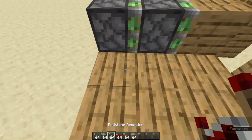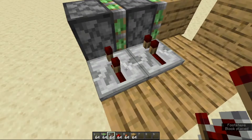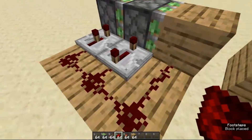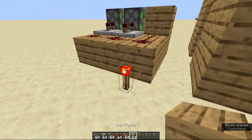Then we are going to place two redstone repeaters right here — one set to two ticks and one set to four ticks. Then we are going to place a redstone dust right here and redstone dust right here. Then we are going to place a redstone torch right here.